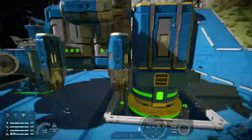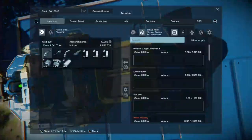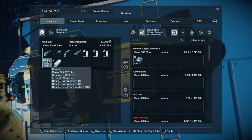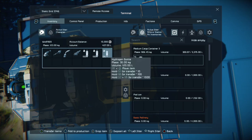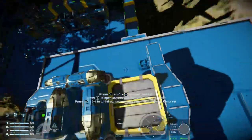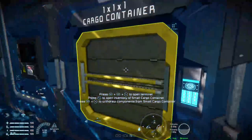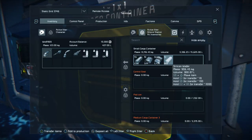You'll see all these options. What you want to do is set your sorter to 'drain all' — this is if you want to pull everything that's in this cargo box across to your base. When we go to our cargo in the cargo ship, you'll see the ingots have gone. We put nickel in — nickel's gone, gravel's gone. Silicon — gone. It's all in the small cargo container.